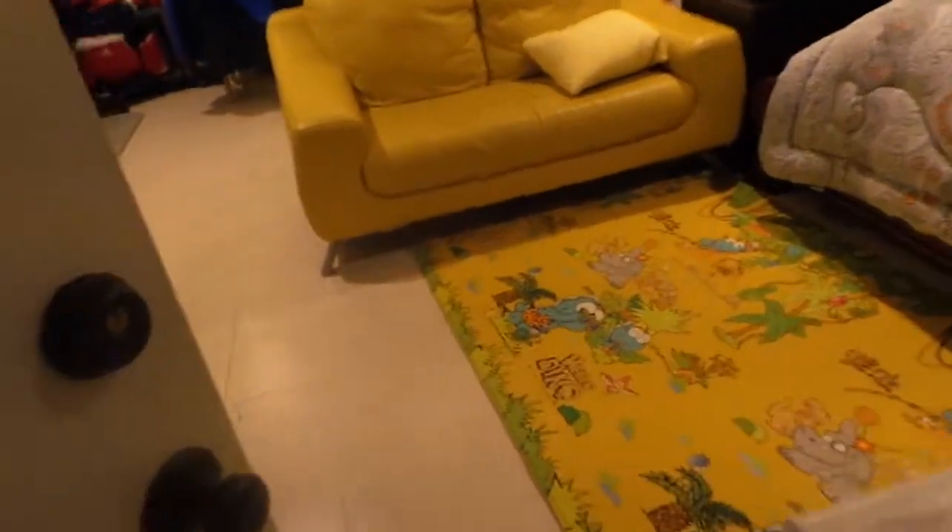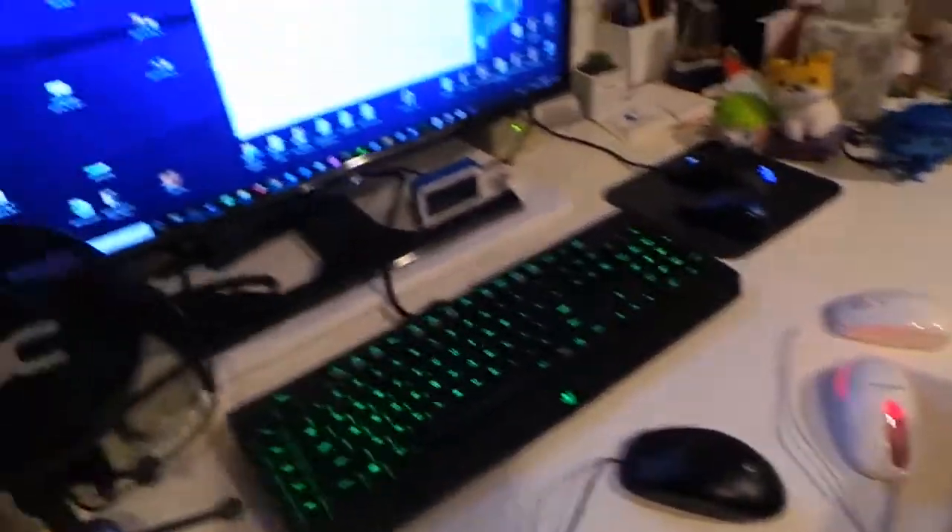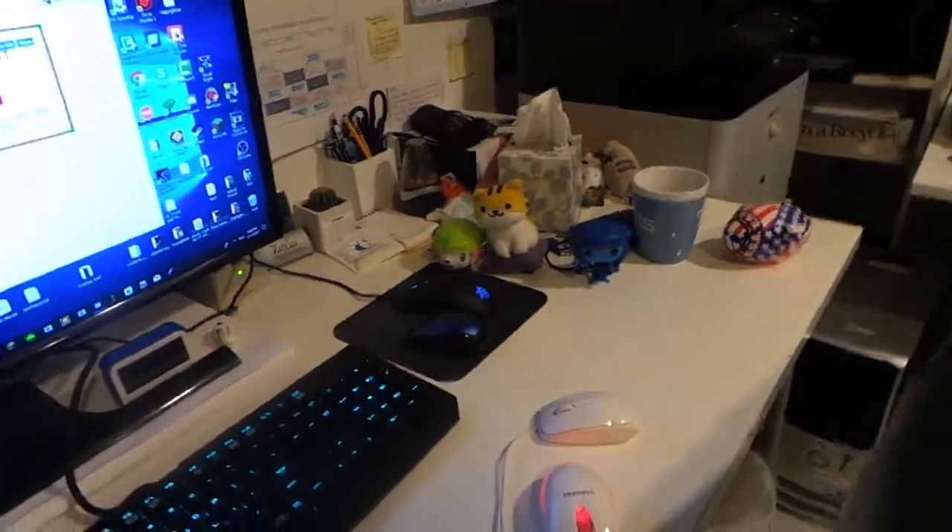Next, you need a partner — my partner right over here. He's gonna help me jitter click, as you can see. Once you get your partner — your test subject — you must go downstairs, and this is what you actually need. You need this thing, and you get five other mice and try to jitter click with your partner.